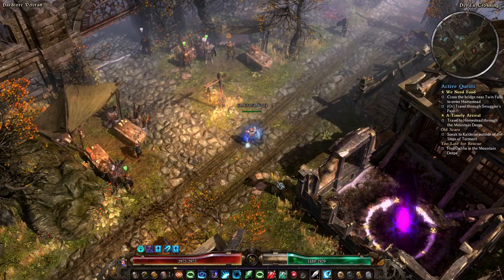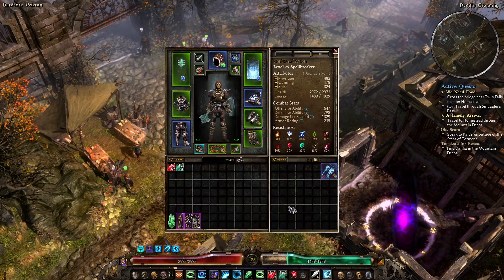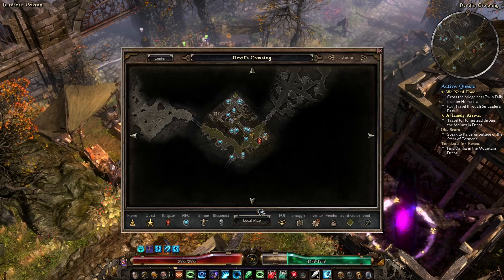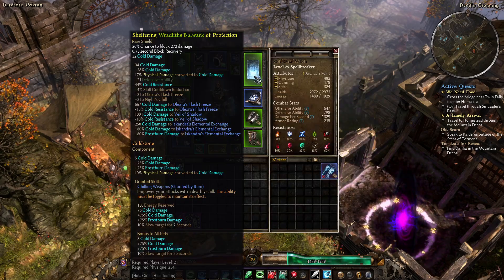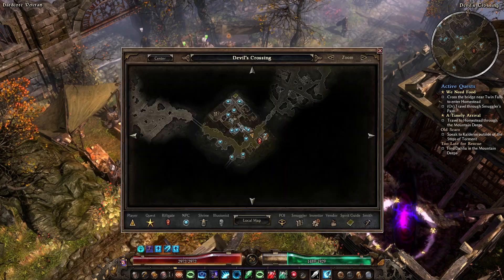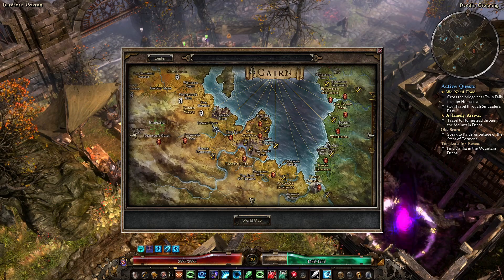G'day folks, welcome back to the channel for episode number 7 of our Cold Spellbreaker playthrough. With this episode we're going to do a little bit of cleanup. I want to go into the Flooded Passage and get our offhand. I'm not 100% sure I'm going to use it straight away, but I do want to get it so I can talk about it. And then the plan is to also do Pine Barrens and Tyrant's Hall.